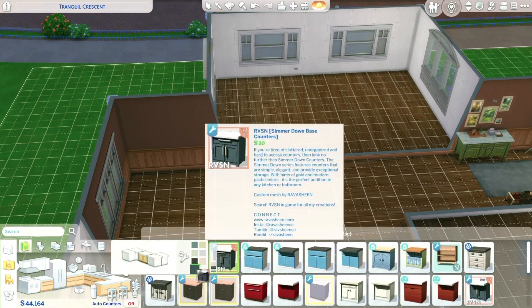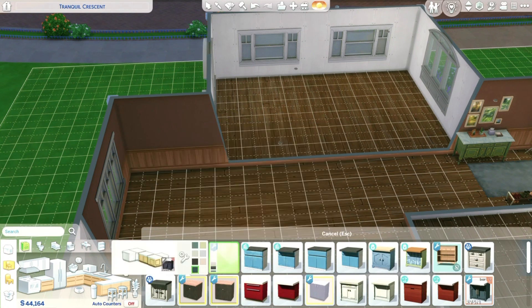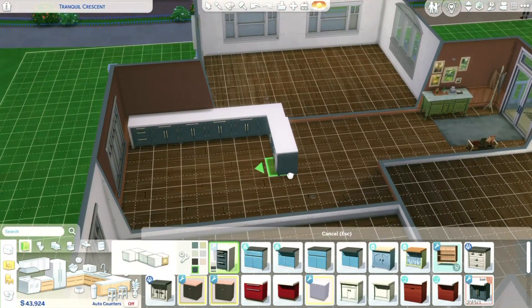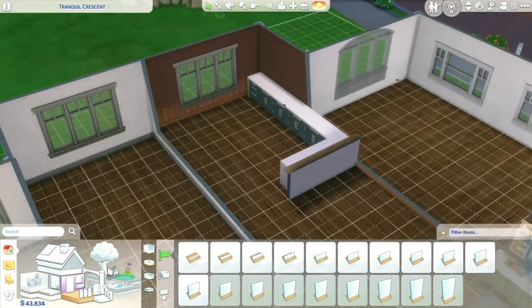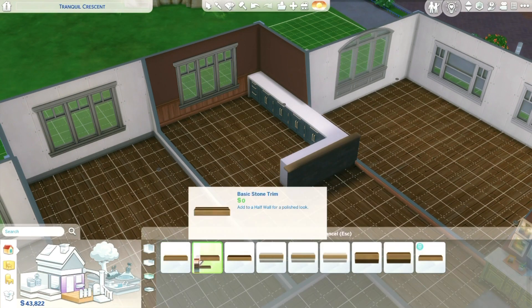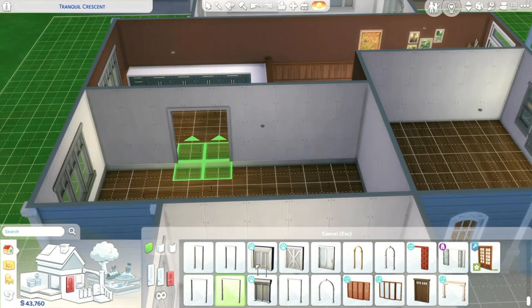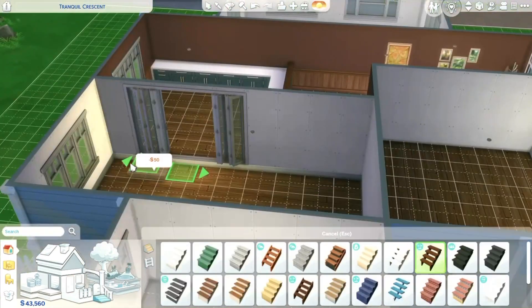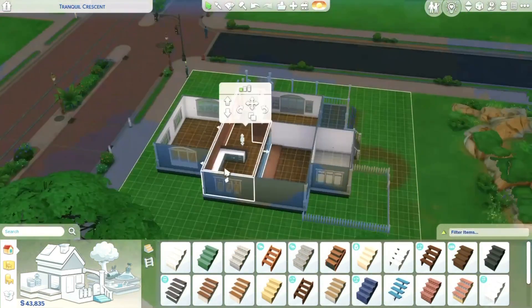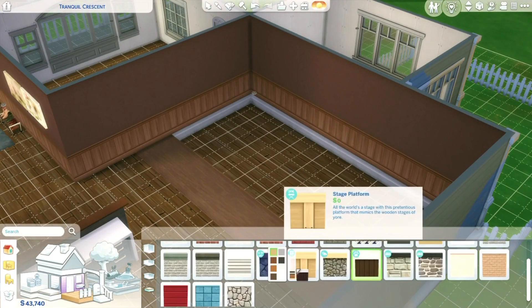Moving on to the kitchen, I ended up using these really nice ravishing counters that I really like, and they've got a couple of really nice swatches. I ended up going for just a blue-ish color, and I wanted to do this little stick-out bit, but because of the way that the counters work, it looked weird. So I used a half wall, and I was really, really happy because I don't use half walls or platforms usually, and so I was really happy that I was able to make it look nice. And I liked those doors, but they were sort of smaller than I was expecting. I know there's a really big arch you can get, but I don't think I have the pack it comes in. And I was going to use that, but I ended up just making it more open plan.